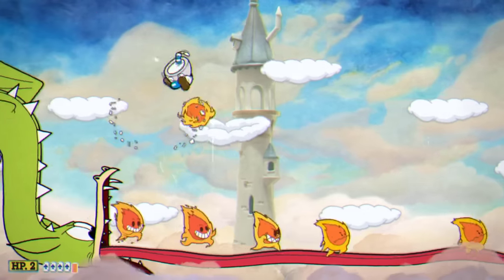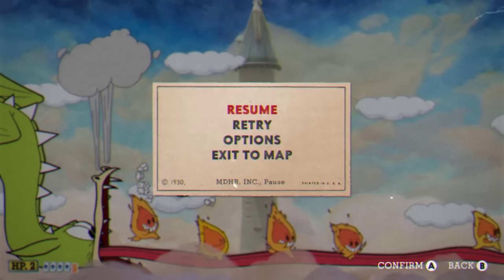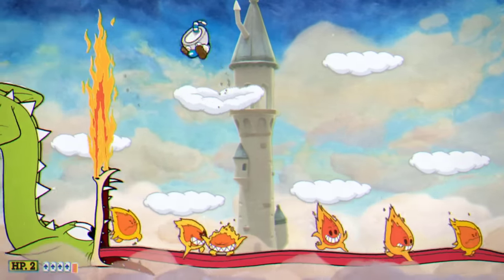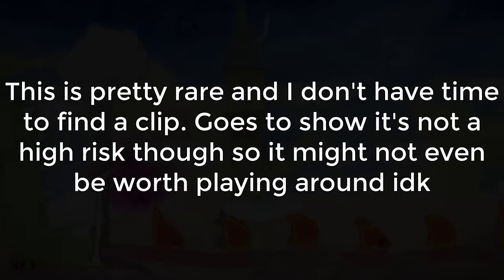The most common and safe dodge is being on top of a cloud and jumping towards the direction the fireball is coming from, which will almost always give you ample time to get completely out of its way no matter the random arc. If you're on the middle or bottom clouds this is usually good enough too, but there are some dangerous situations where predicting the wrong jump arc will get you hit. Pausing usually helps you dodge no matter the arc, but on the bottom sometimes all you can do is duck under a fireball's jump. Stay cautious about being on the bottom since sometimes a cloud will be just low enough for a fireball's hitbox to graze you without it even jumping.